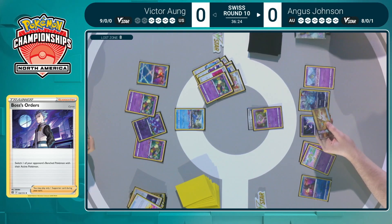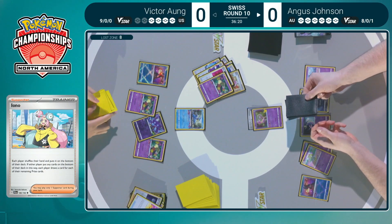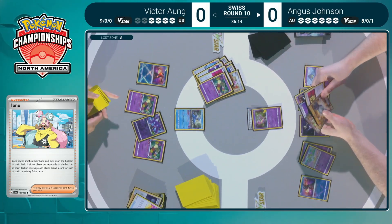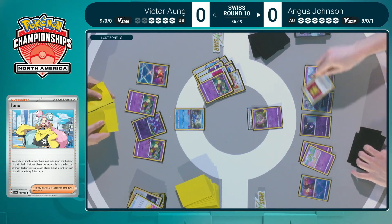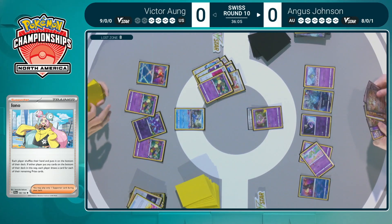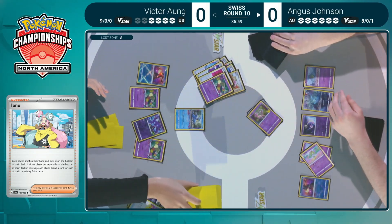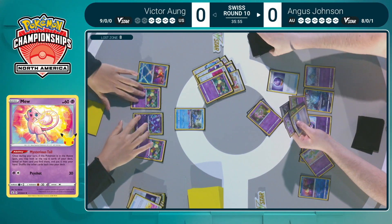Looking at Angus's hand — does have that Iono, so six for Angus, four for Victor. Victor's hand wasn't really that good, but can still try to find Colress's Experiment and double Battle VIP Pass, getting to discard one with Refinement. Eight cards in the Lost Zone for Victor, so getting close. Sableye — Angus can snipe that Sableye potentially with Cresselia this turn.